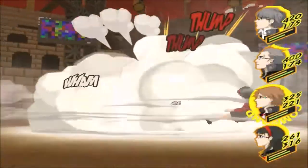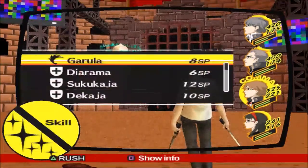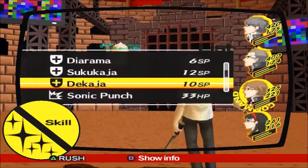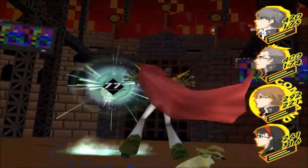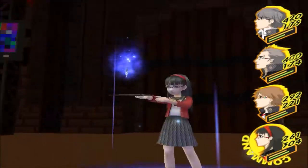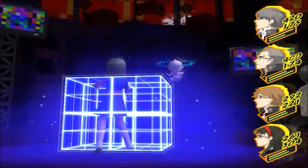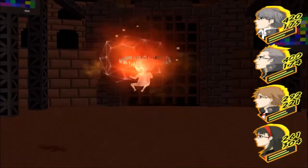All-out attacks are pretty much what you're going to be using for your main source of damage. We'll go ahead and hit with a Sonic Punch. 77 damage — yeah, we shouldn't have done that. Agidyne: 260, pretty damn good. And now it has fire resistance.